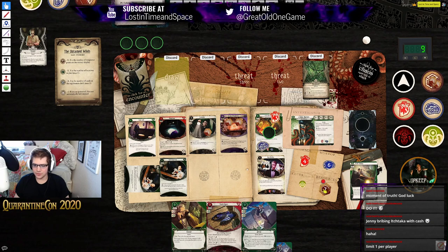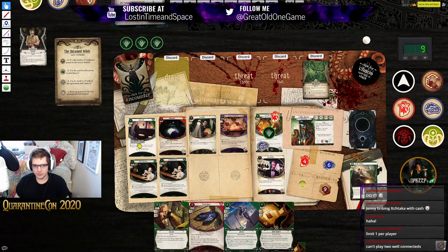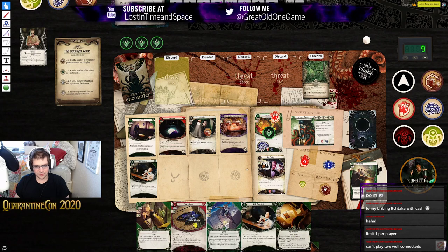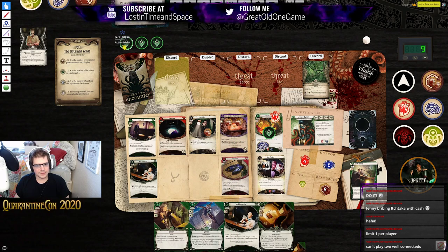We need to search for Izzy too — I don't really want to suffer a mental trauma. Let's get our actions back, gain two resources up to nine, draw a card — Intel Report, very handy. We have two copies of Well Connected in play — wait, it's limit one per investigator. Good call. In that case, let's just go ahead and play Track Shoes instead. That's an intellect icon we'll probably need at some point.